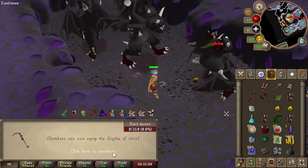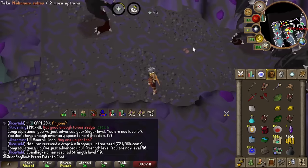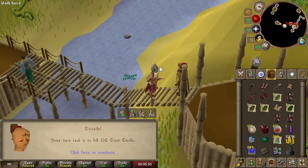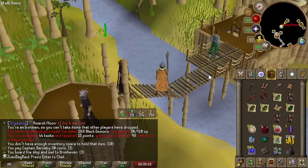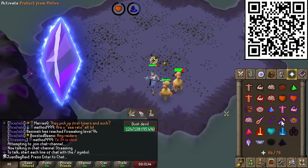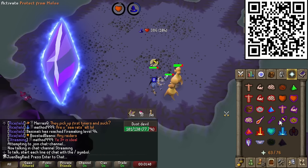90 Strength. They made Scythe require 90 Strength — okay, that makes sense. 198 Dust Doubles. I think it's time to go barraging. The grind for 30 Ancient Shards will require over 5,000 mobs, which is a long time.